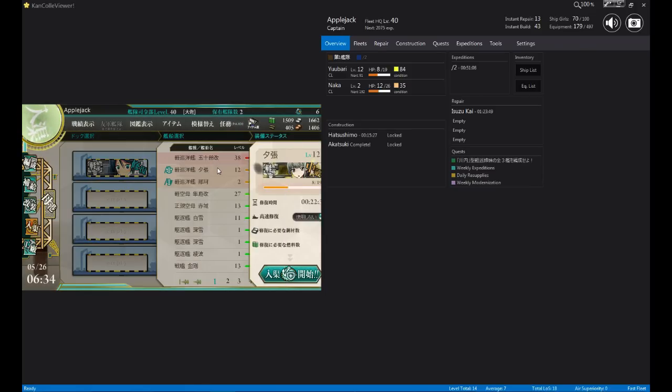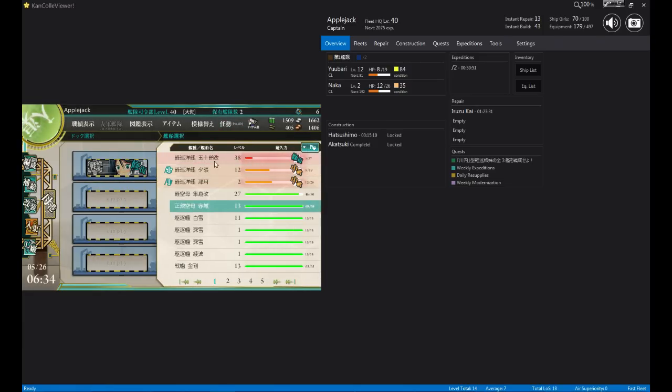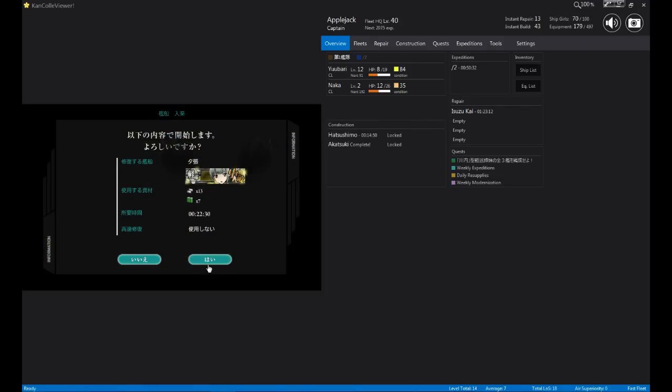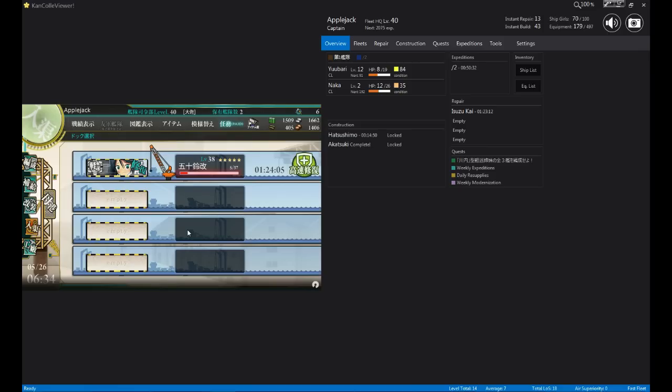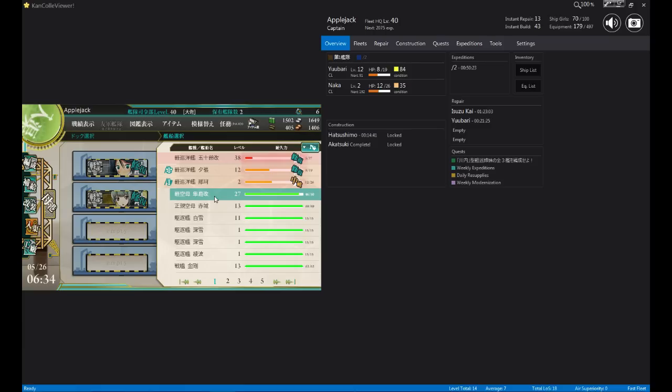To repair a ship, you click on an empty slot, click on the ship you want to repair — it's sorted by the damage taken. Let's see, this one has taken light damage, this one has taken heavy damage — it'll take 22 minutes. So click repair, which is right here. Click yes to confirm — and this is no. If you know how to read Hiragana, you'll know what the words mean.